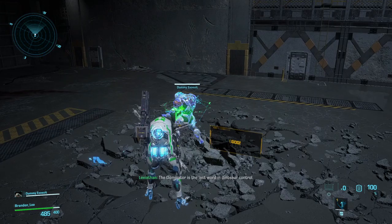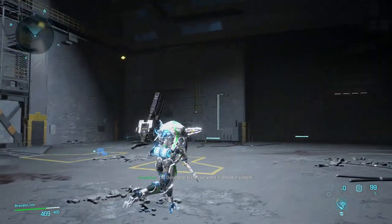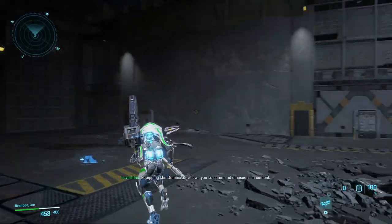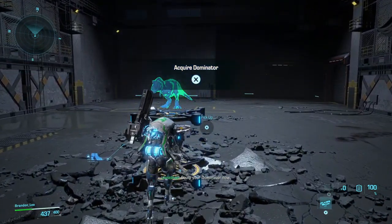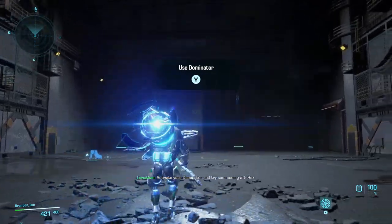The dominator is the last word in dinosaur control. Equipping the dominator allows you to command dinosaurs in combat. Equip your dominator now. Activate your dominator and try summoning a T-Rex.